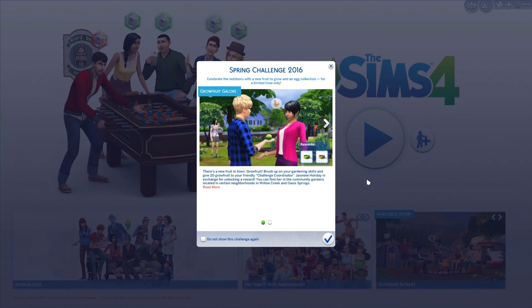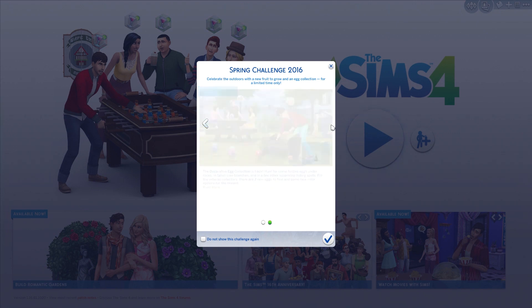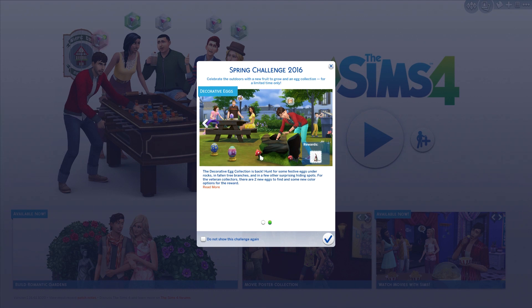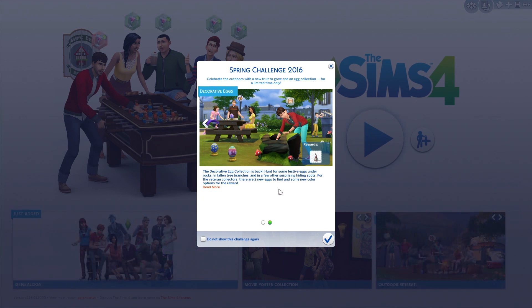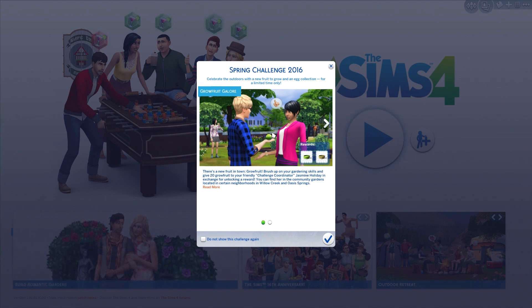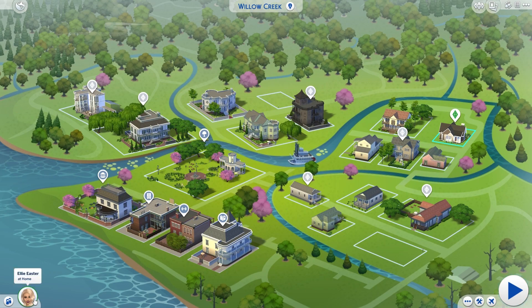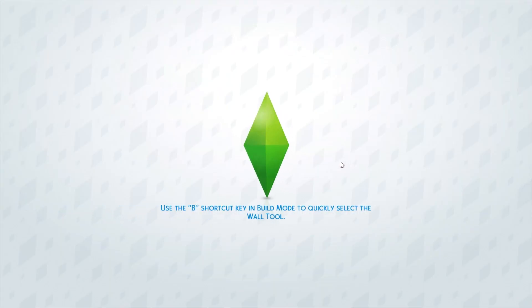We've just installed the March update, and along with it comes grow fruit galore, which is a new plant we're going to explore, and the decorative eggs which we did last year — but there are two extras this year. So we're gonna collect all the eggs, check out the rewards, and see how the grow fruit is. I've made a character called Ellie Easter — original name, I know, but it's for Easter so it's all good.